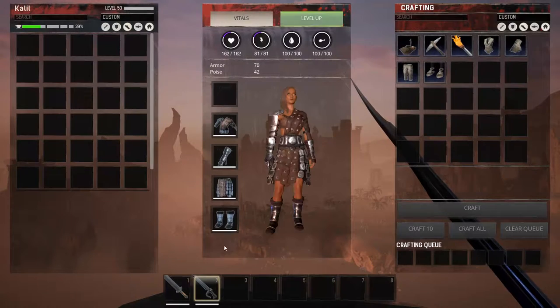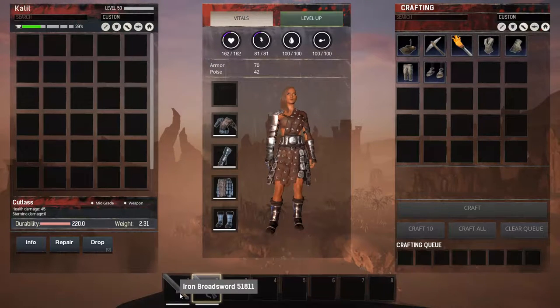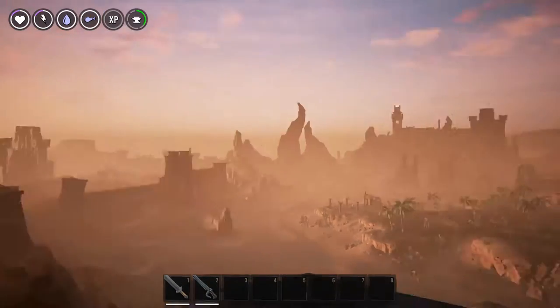I chose these weapons because they are both mid-grade weapons and both deal 45 damage per hit. The only difference is the Iron Broadsword has 20 less durability, so I'm going to see if there's any difference in the DPS. Maybe the attack animation is quicker on one of them — I don't know, but we're going to find out.